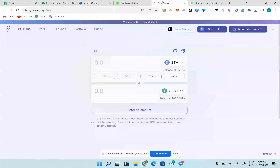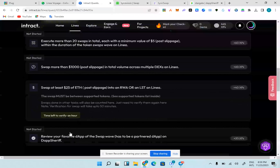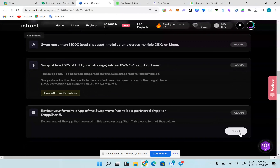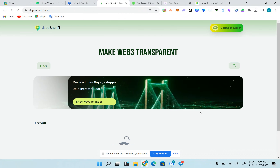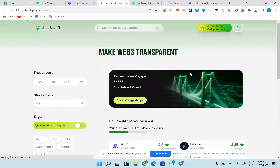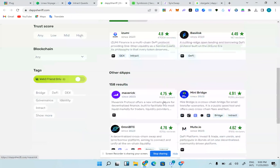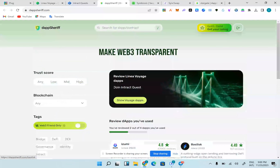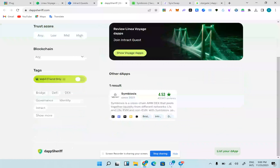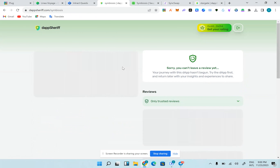Now on SyncSwap, the remaining task says to review. I've used Symbiosis so it's going to show 20 swaps. I'm going to connect — it's already connected. I haven't used Basilisk, so I'm going to search for Symbiosis and review it. I'm going to give them a four-star review.